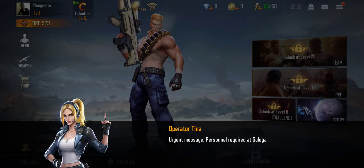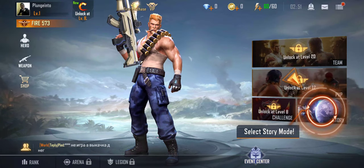Urgent message: personnel is required at Galuga to search for trails of Red Falcon. Select story mode.